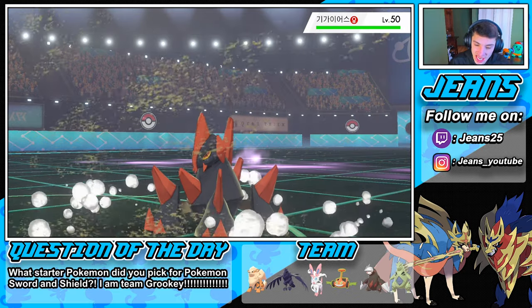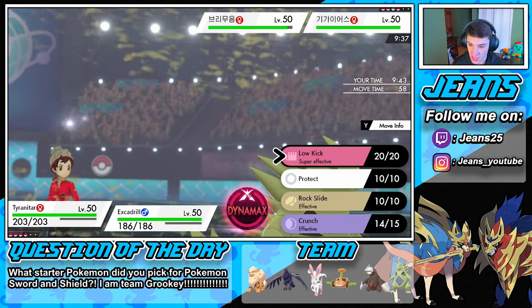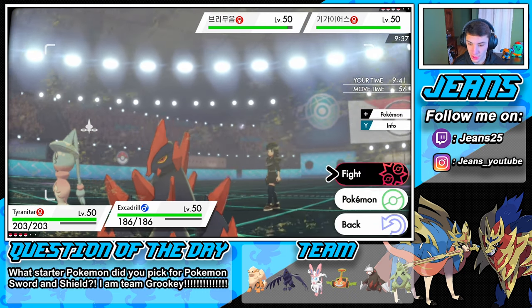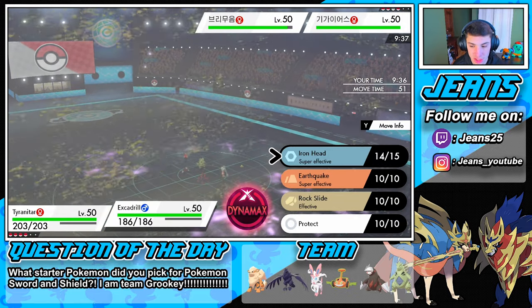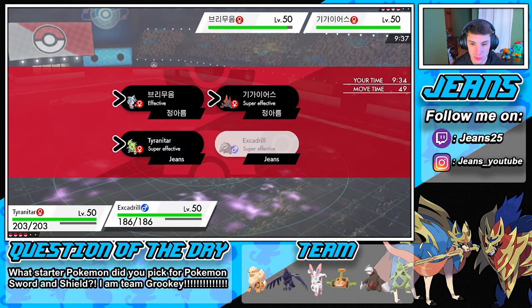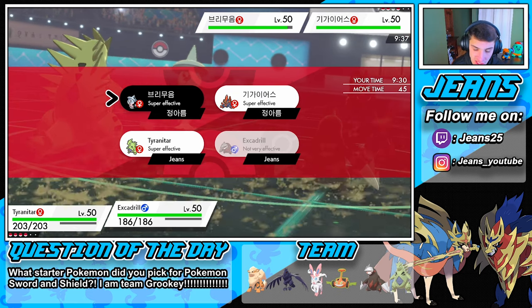Gigalith comes out here — he's probably going for a fire move. Let's rock out with a Low Kick on it, or go for Max Knuckle to raise our attack. EQ doesn't hit everything here so we're going to try to get this Hatterene out of the way with Iron Head.